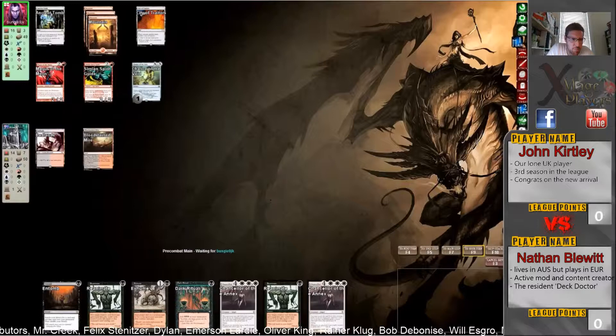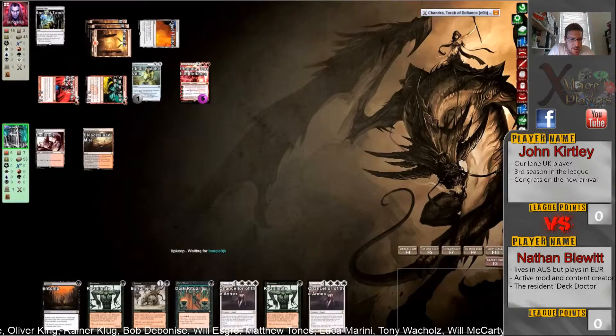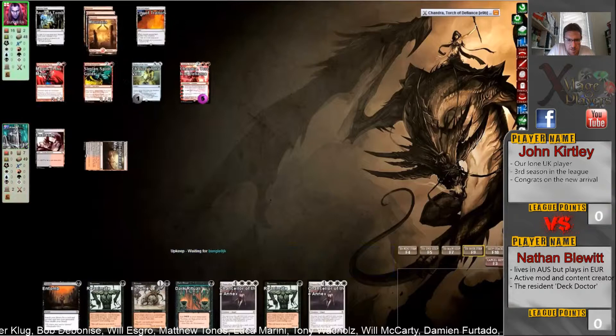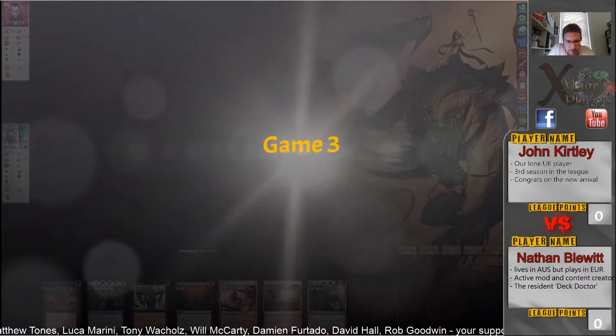Nathan needs a top-deck black card as his only out, but I don't like his chances now that Chandra has come down. He's at 12 — that's a two-turn clock, putting him to eight. Three-turn clock — sorry. He needs to find a black source; Faithless Looting won't do it. He's in Snaring Bridge — the least of his worries right now. He had Tidespout Tyrant but he's had enough. On to game three.